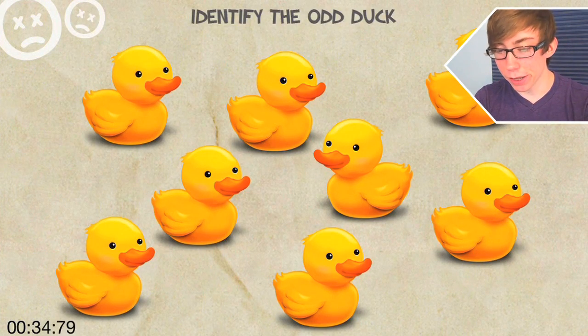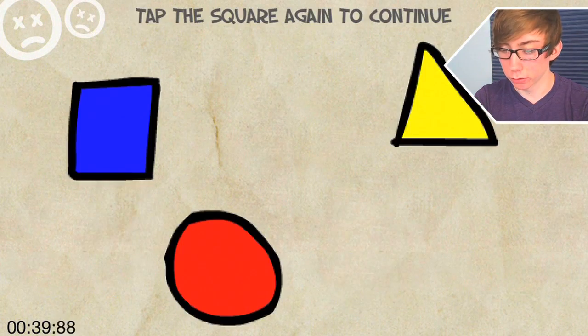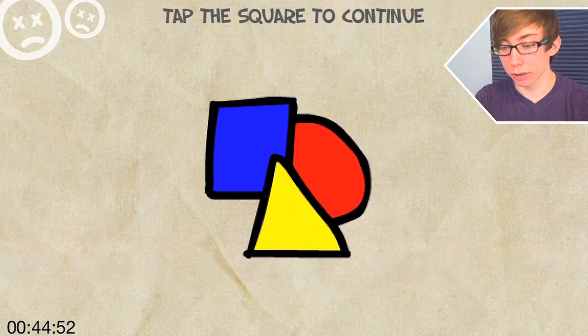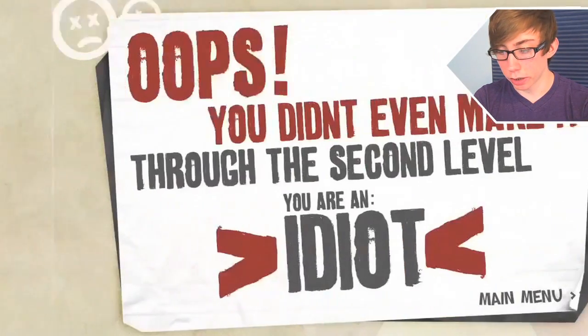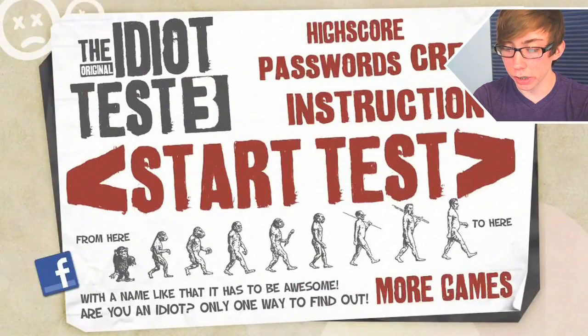It's so insulting! Identify the odd duck — this one, it's pretty odd. Tap the square to continue. Tap the square again to continue. Tap the circle to continue. Tap the square to continue. Quick, don't tap the triangle. Oops, you didn't even make it through the second level. You are an idiot.